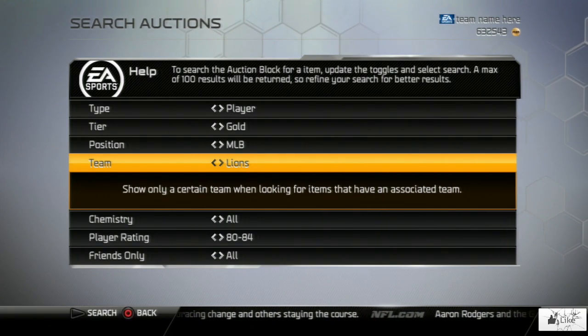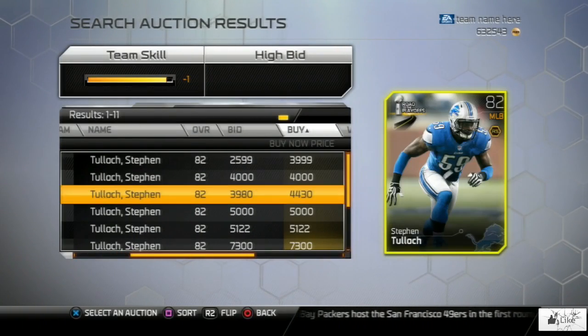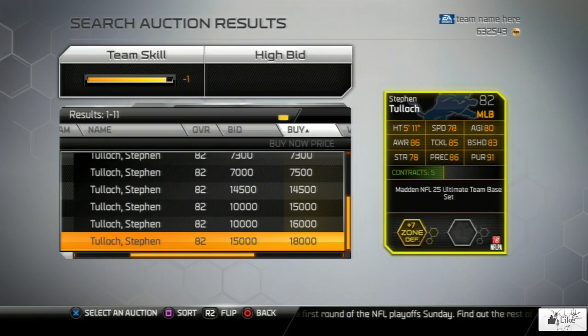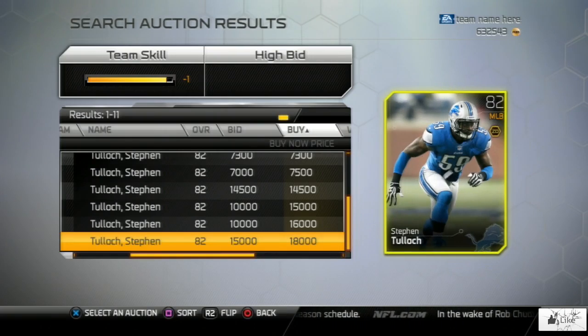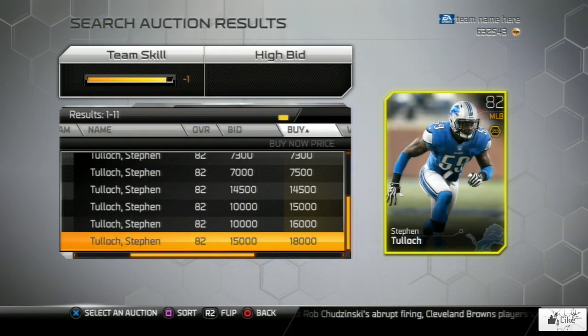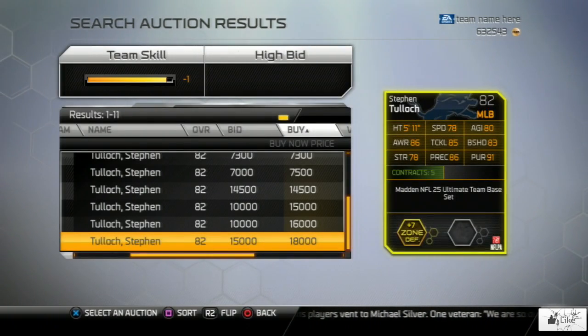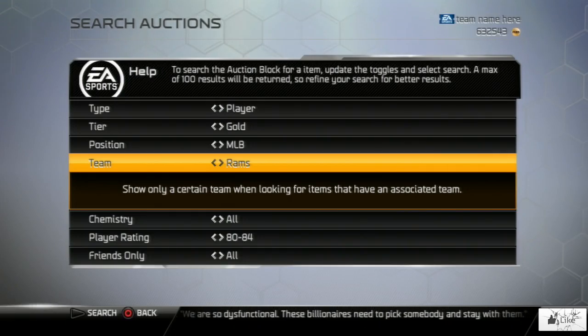Steven Tullock is the next person on our list. We're searching for his base set gold card — scrolling right past his road to the playoff card — and at the bottom of the page he has two cards, one going for 18 grand and the other for 16 grand. If you guys have four or five thousand coins you could sell this card, open three pro packs, or do just whatever you want with those coins.